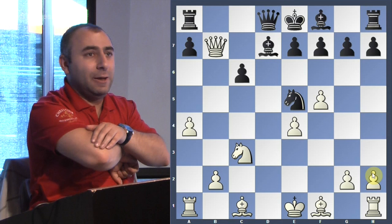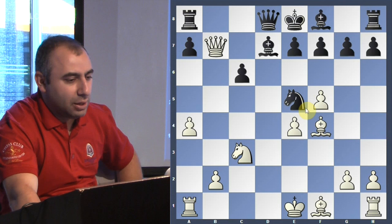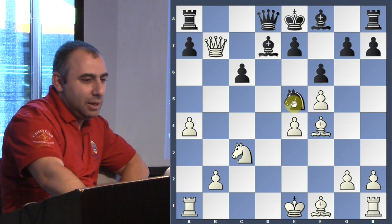What is the idea we have here? Bishop f4. Excellent. Now the knight cannot go to c4 — you take; cannot go on d3 — you take; cannot go on g6 — you take. That's the problem. The piece is under attack. He goes f6, trying to protect the knight, but it's a really difficult position for him now.